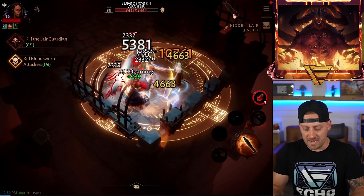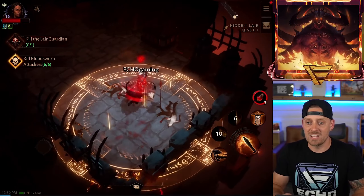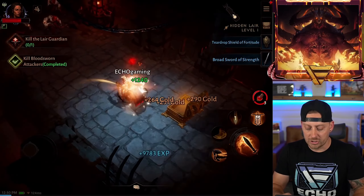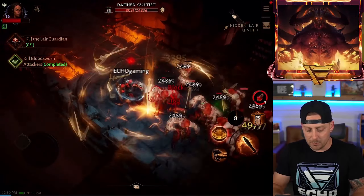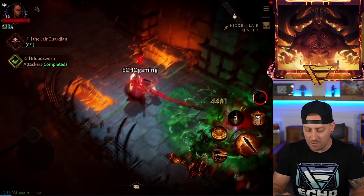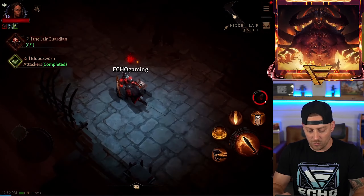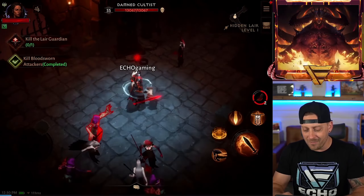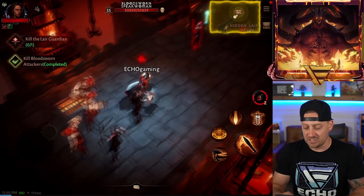I start a little bit late, but we're going to come on in here. I love this underground lair. Whenever something pops up like this that is hidden, you know I'm going to go into it, because you never know what you're going to find. Looks like we got some enemies up here. We're going to use some of our skills — should be pretty easy to progress through here. We'll use some health as well. We picked up a monster essence — that's one out of ten. We have to kill Bloodsworn Attackers. Finding hidden lairs like this increases my odds of finding a legendary along the way.